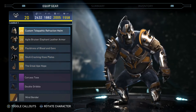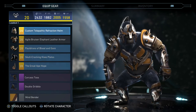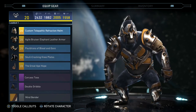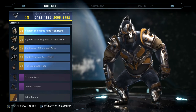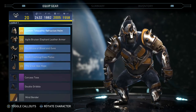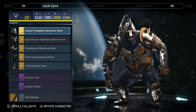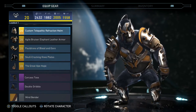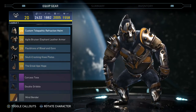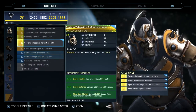Welcome to another epic gear set video. What I have today is my second complete Gorilla Grodd epic gear set. This one is called the Tormentor of Humankind, and I definitely dig this whole epic set. It's a four-piece set — it includes everything except for his focus, or the little horn on the top of his headpiece.